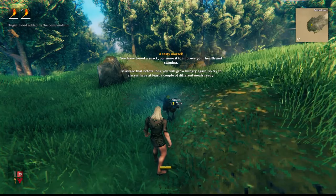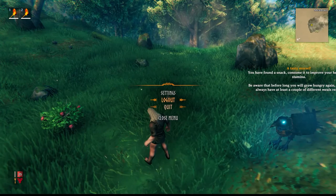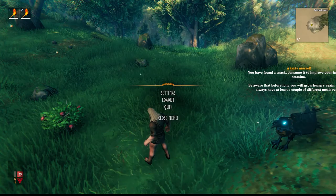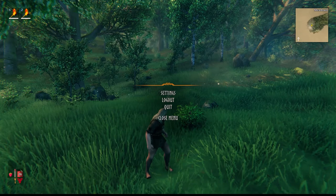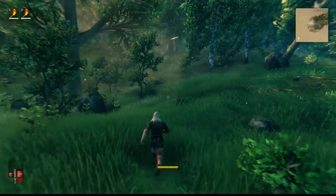The food mechanic is interesting: down here you have your health bar and your hunger - you can have three different items in there. You want to diversify your food, not just raspberries. Having three different foods will actually raise your max health and your stamina bar. Right now we only have raspberries - to eat something, just right-click it. I have 25 health as my max, but eating that raspberry will increase my health to a new level.